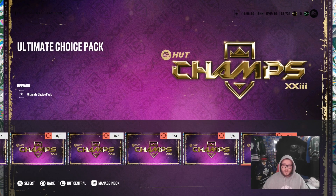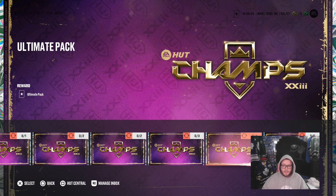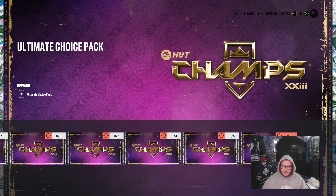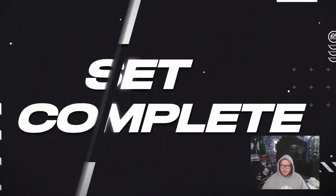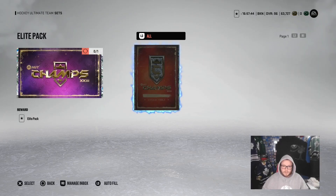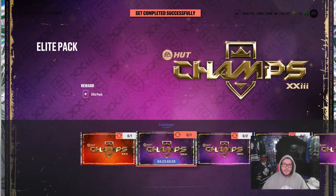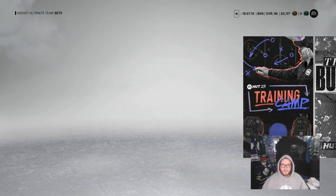We're looking at either a Jumbo Elite Pack and an Ultimate Pack, or an Ultimate Choice Pack and an Elite Pack. I'm gonna go with the Ultimate Choice Pack because it can be very good on the back end — it can really load up and get you great pulls. We'll try the Choice Pack since it's the best pack in the game, then go with an Elite Pack. I should be going with a power-up collectible — that's probably gonna give you more value than one Elite Pack — but I just want to open packs.